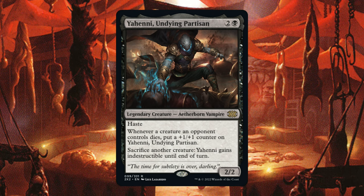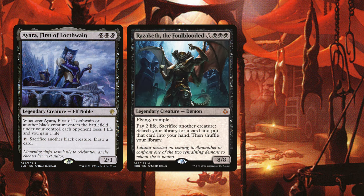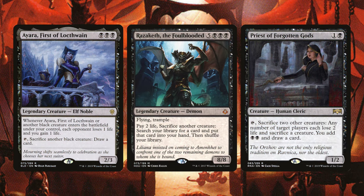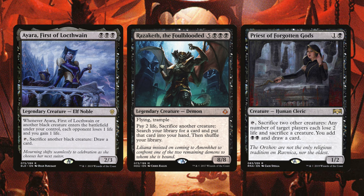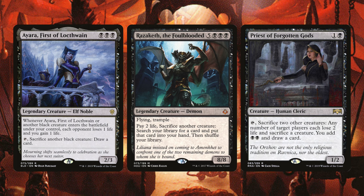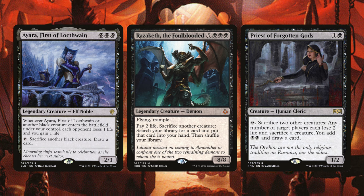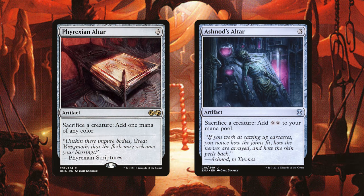You can sack a creature to give Yeheni indestructible to protect him from kill spells and board wipes. Ayara, First of Lockthwain, Razakath the Foul-Blooded, and Priest of the Forgotten Gods all have you sack creatures to draw cards. Black and red have a hard time drawing cards and it often comes at a price, but you can generate massive card advantage this way. The best two sack outlets in my opinion are Ashnod's Altar and Phyrexian Altar — these let you turn your creatures into mana to cast even bigger spells.